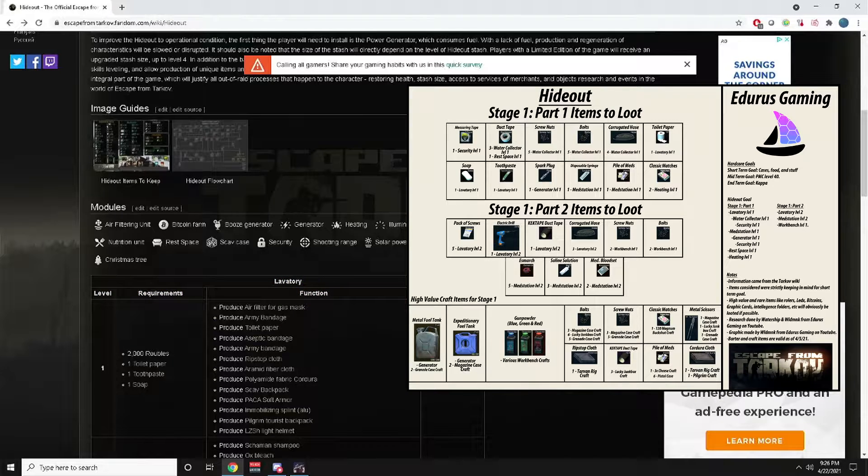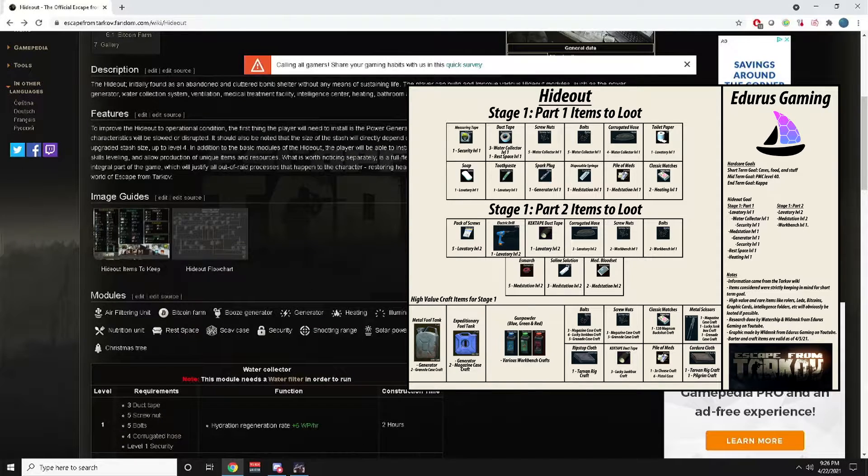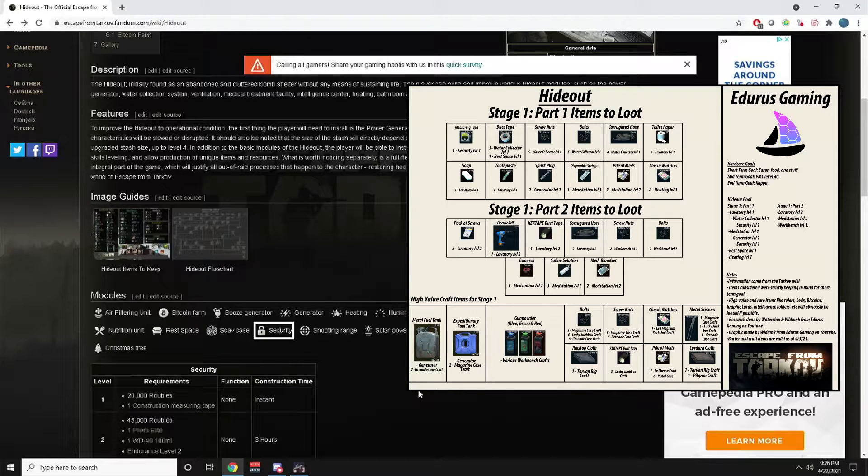Moving on — to get to Laboratory Level 2 you need Laboratory Level 1, and you can't get Laboratory Level 1 without Water Collector Level 1. For Water Collector Level 1 you need three duct tapes, five screw nuts, five bolts, four corrugated hoses, and Security Level 1. Security Level 1 is simple: 20,000 rubles and one construction measuring tape.